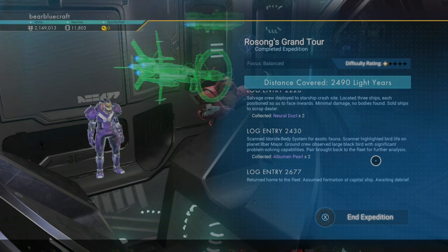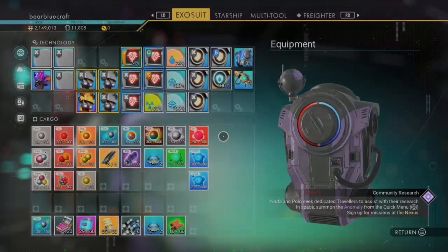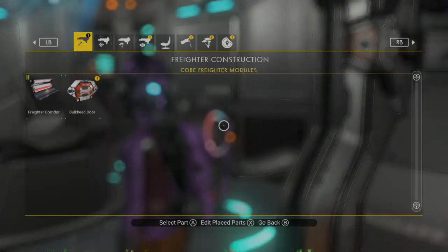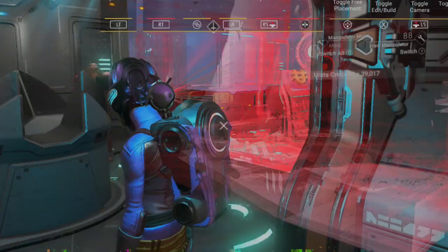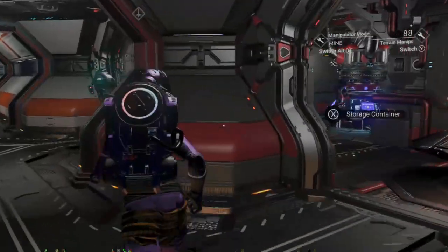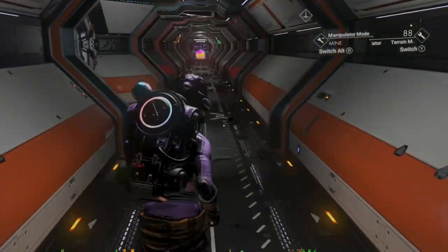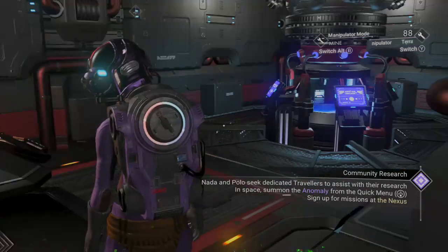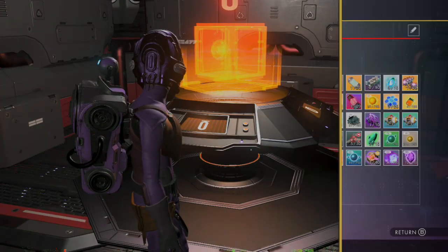Like albumin pearls and neural ducts and that kind of thing — cool beans. Some of this stuff can be sold, which is exciting. It seems I should have at least two microprocessors now; the question is where I put them. When I get both at the same time I can make a galactic trade center, and from then on anytime I want to get something I can just get it from my freighter. The only rule I'm establishing is that once I make that sale I'll have to leave the system.